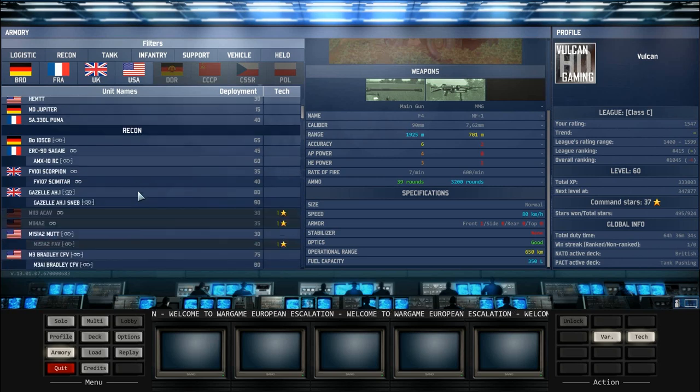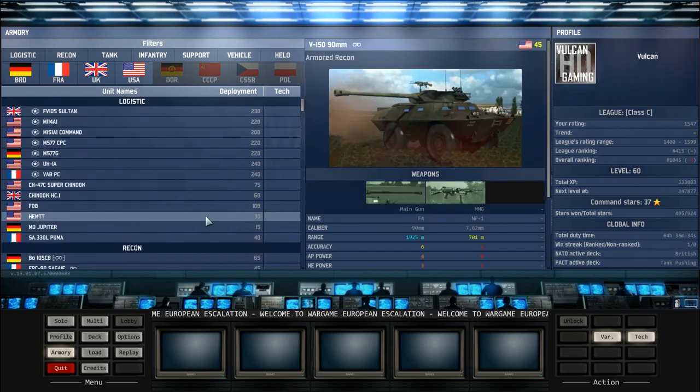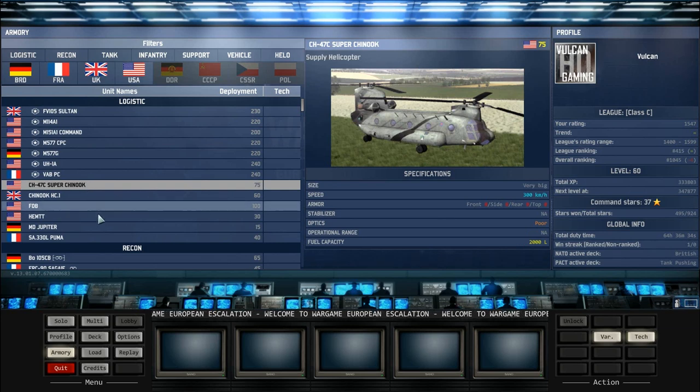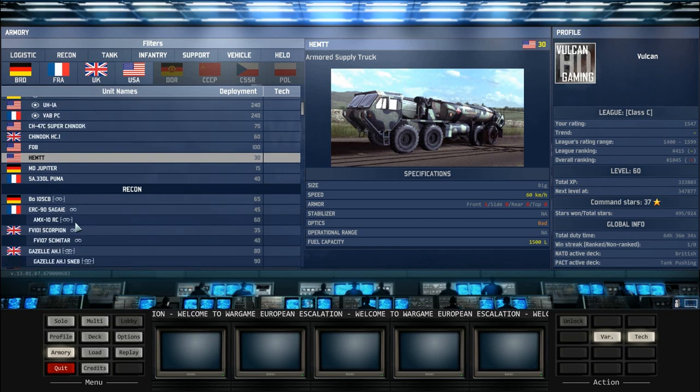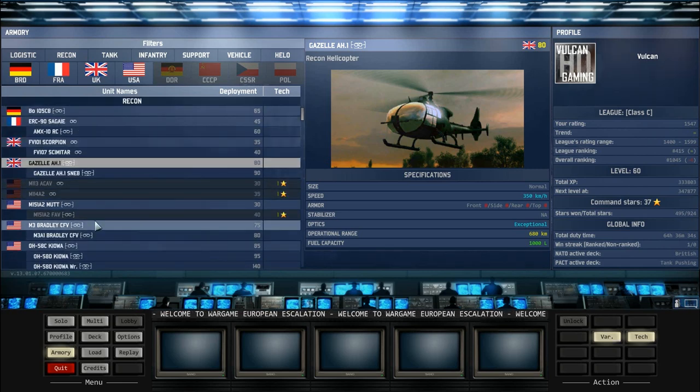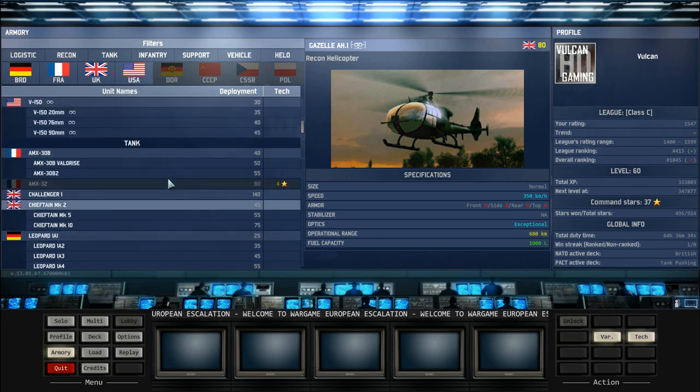So that's basically the logistic and recon for the NATO side — I hope this has helped you pick your units. My recommendations: take the Sultan and one of the M577s for command vehicles, use the Super Chinook for helicopter logistics, take an FOB if you want one, and definitely take the HEMT. For recon I'd suggest the Gazelle AH-1 and the Luchs. You can look at taking a Bradley if you want to try out that playstyle, but it's a big risk. Thanks for watching — if you like these videos let me know because I'll do another one next week for the tanks and infantry.